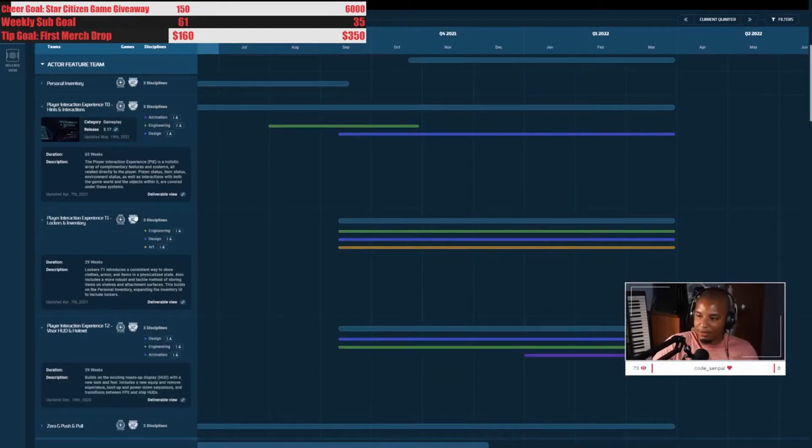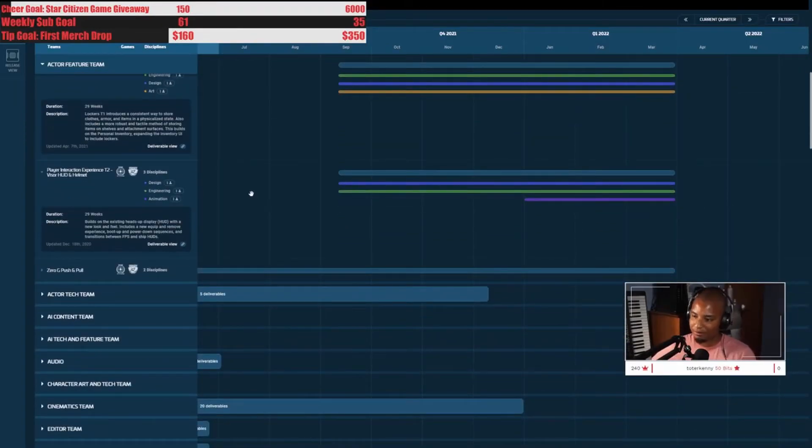Player interaction experience is split into T0, T1, and T2 — it's described as a holistic array of complementary features and systems related directly to the player: player status, item status, environment status, and interactions with the game world and objects within. T1 introduces lockers — a consistent way to store clothes, armor, and items in a physicalized state — and improved inventory. After that they'll move to the visor HUD and helmet.